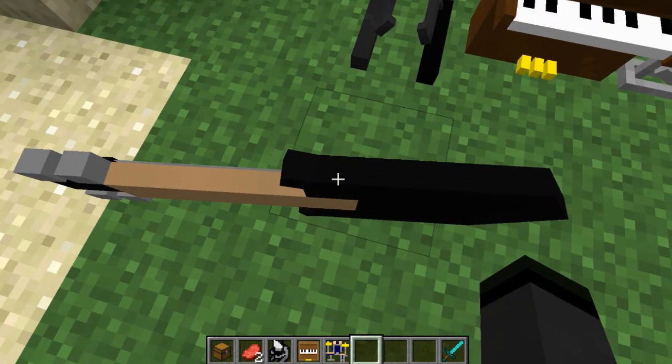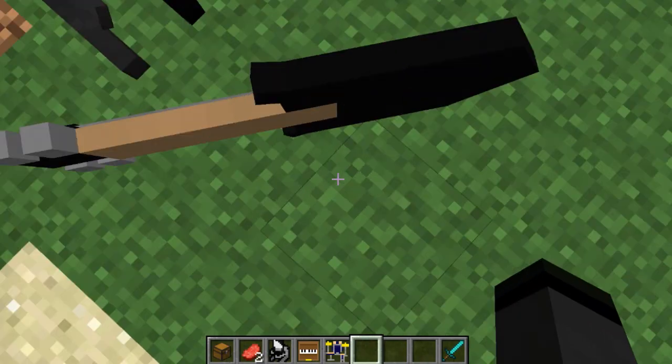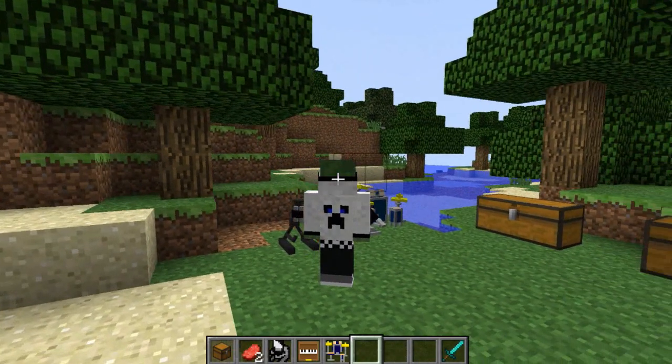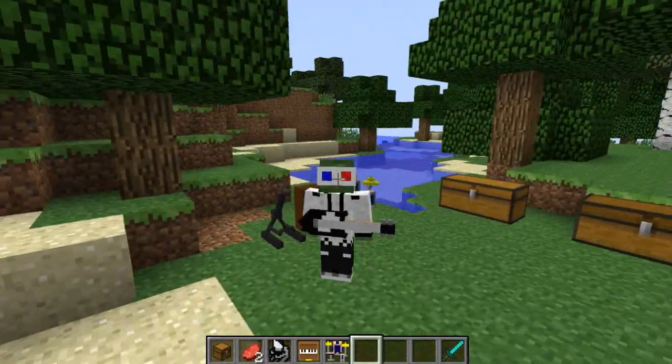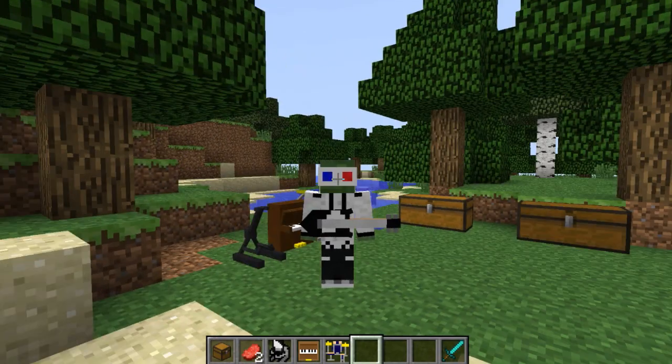It could look like it's flying, but because when you look down you can't see your body it just looks like it's floating. If you go ahead and press F5 mode it actually looks like you're holding the guitar — it would be really awesome if your Minecraft character could actually have a proper guitar-holding pose.